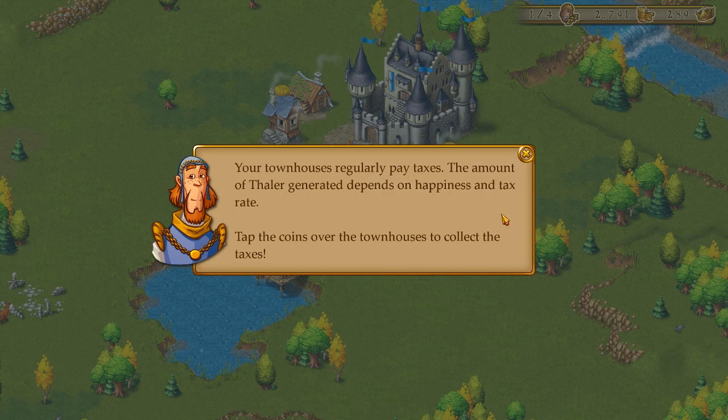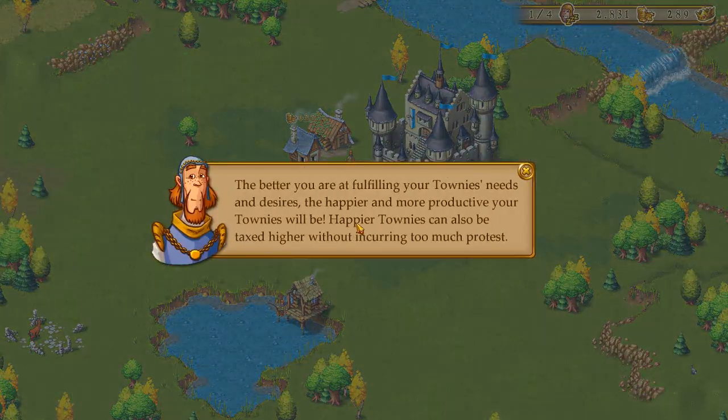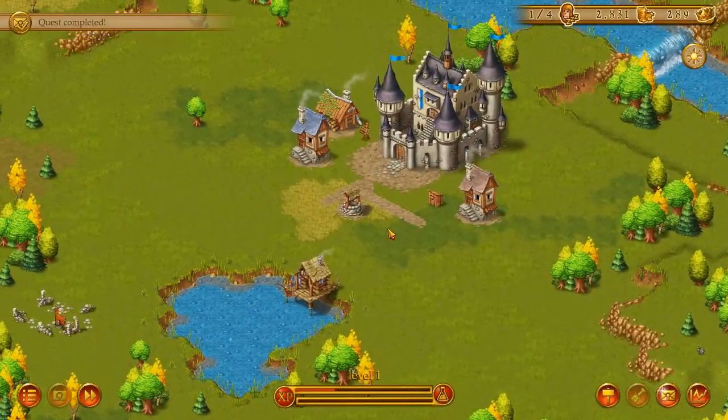Your townhouses regularly pay taxes. The amount of Thaler generated depends on happiness and tax rate. I really do wish it was one of those games where they at least tried to mask the fact that it was a mobile game first. It doesn't take much — instead of panning the screen around to put your thing down, a grid could pop up and you could select where it was. And instead of the word 'tap,' you could switch it over to 'click.' I feel like I'm picking the wrong hill to die on, but it's kind of annoying when you're playing a PC game and a couple minutes in you find out this was, in fact, a mobile game.